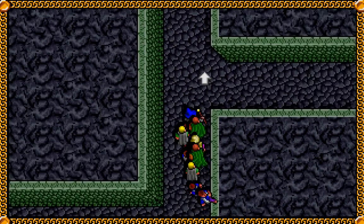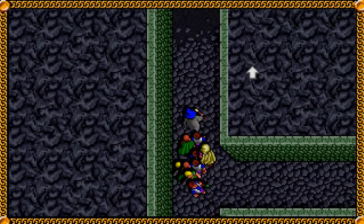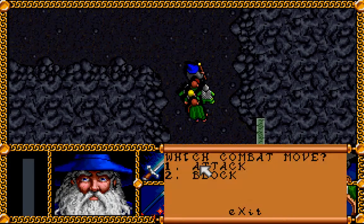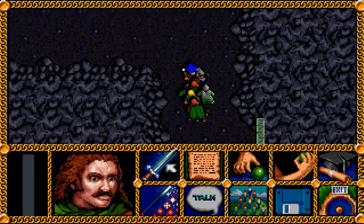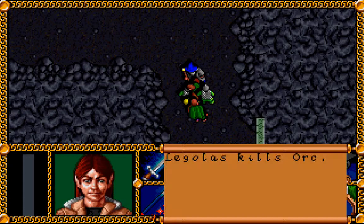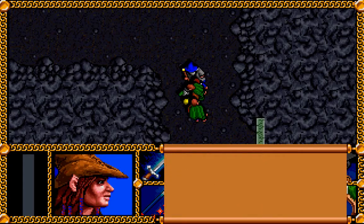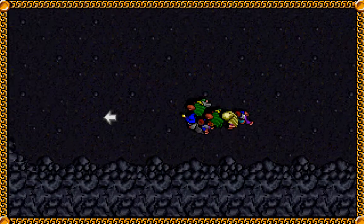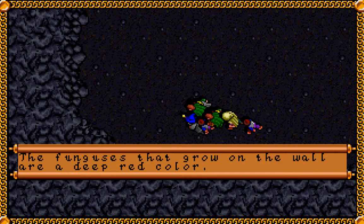This is the deep where Glowen mentioned the tower in the middle of the lake, and we're going to find that pretty shortly. That's about the only thing of note on this level. Right now we just got attacked by two orcs, which should be child's play at this point. If you come over here to this part of the wall, the funguses that grow on the wall are a deep red color.